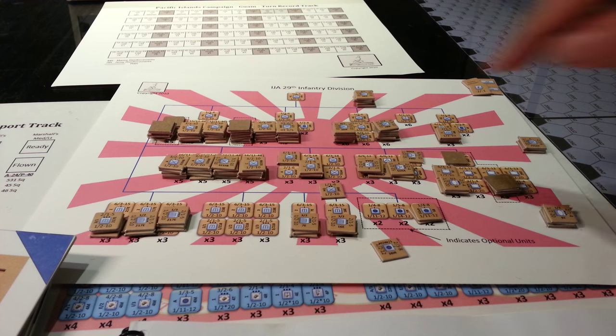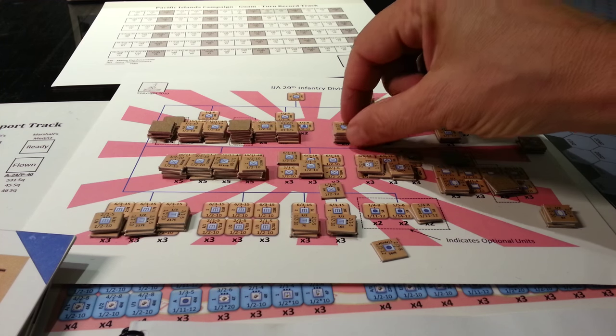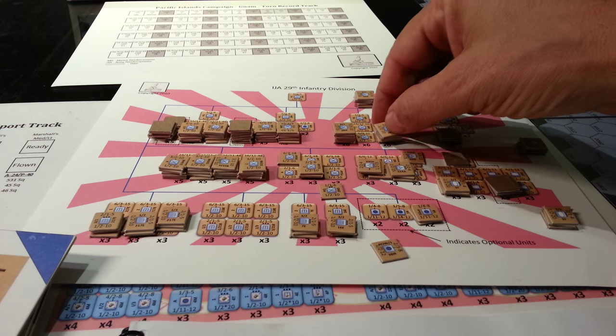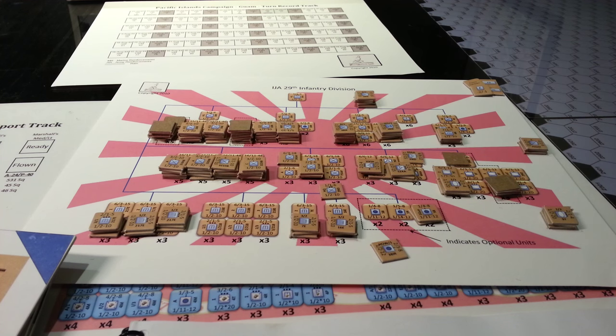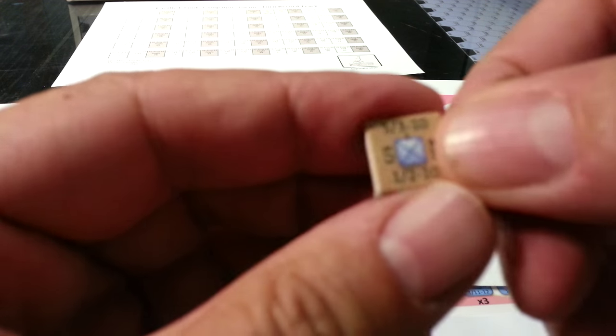You can see these stacks here — this is a battalion of units. The system is fairly straightforward. Part of it can be explained by sharing a little bit of information about the counters.